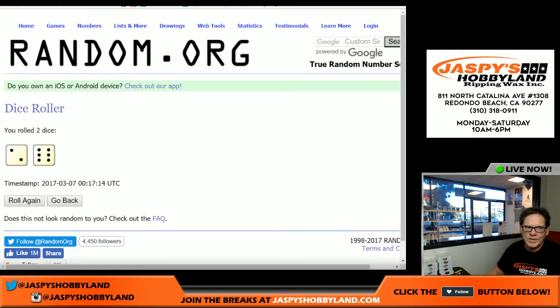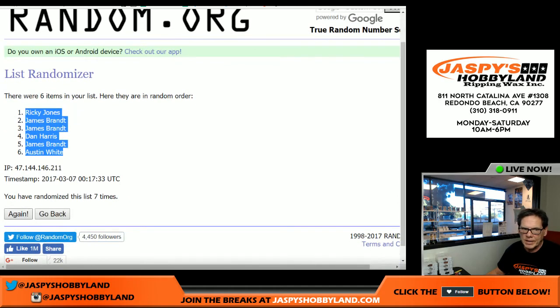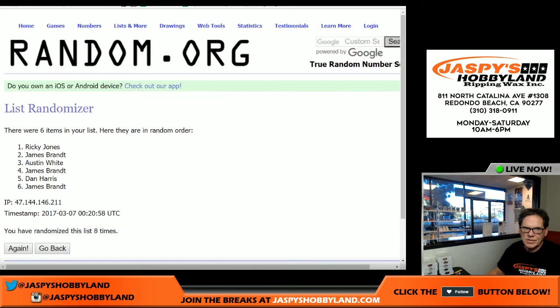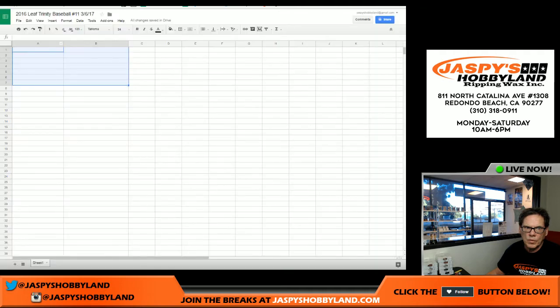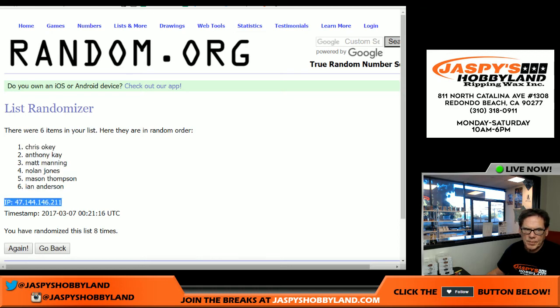All right, so we're going to re-roll the dice one more time because the boss man cannot add. Six and two is eight, not seven. So we rolled this one seven times — we're going to do it again for eight. So Ricky and James B., we're going to do this one more time for eight. Good luck everybody, eight times. So Chris Okey is on the top, Ian Anderson is on the bottom.